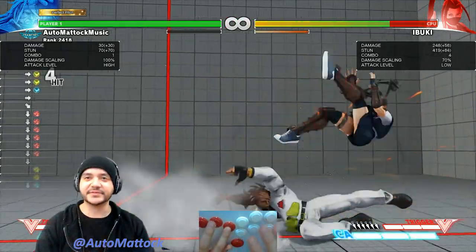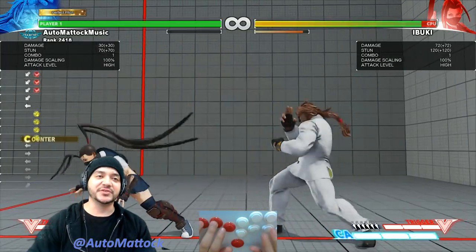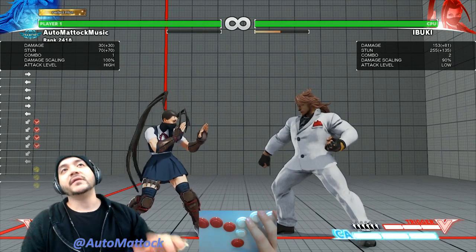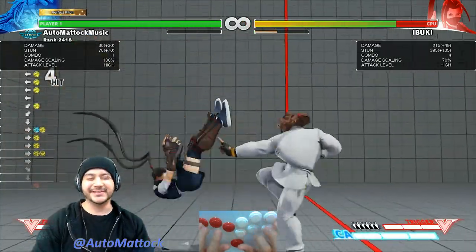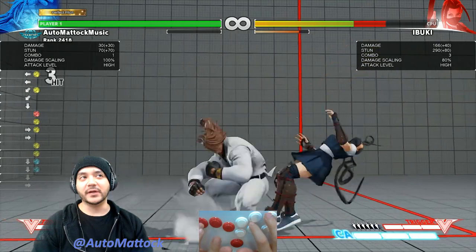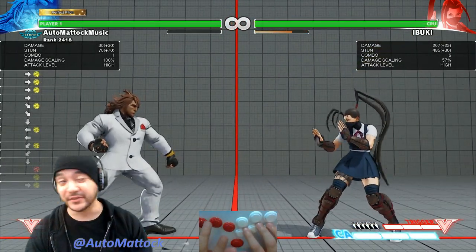Shout out to Jabbeats who told me about this. The other alternative is using the standing medium punch again into the slide. This works at a greater distance where your crouching hard punch would not work. The most optimal thing to do is another standing medium punch — you can actually walk up and then combo another standing medium punch. It takes some practice, I don't get it 100% of the time, but you can walk up and do it again, get the target combo. 267 damage, 485 stun. Good stuff.